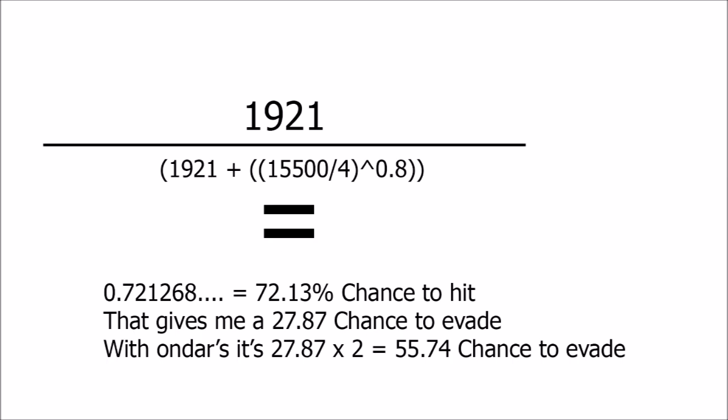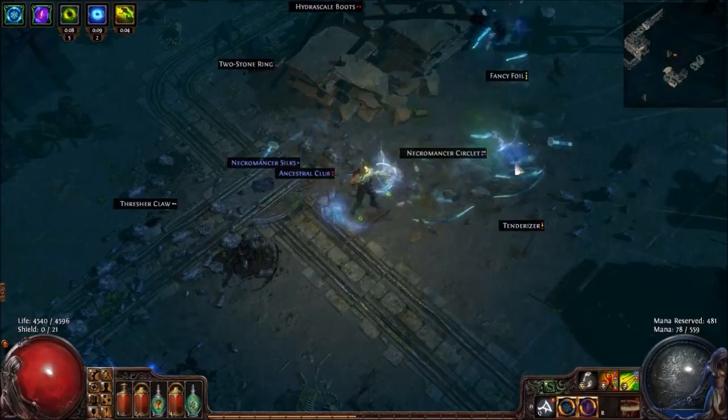These are my values — my accuracy and my evasion. I have 1921 accuracy and 15500 evasion. When I put this in, I'll get a 72% chance to hit on myself. That means I have a 27.87% chance to evade. With Ondars, I just double the value and get roughly 55.74% chance to evade. As you can see, that's nowhere near 95% and I'm still pretty fragile to reflect.